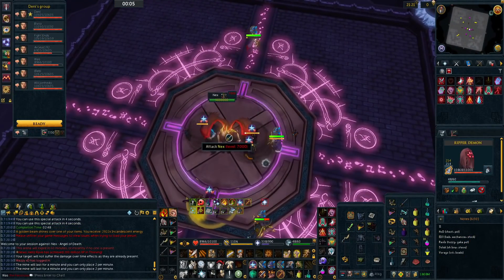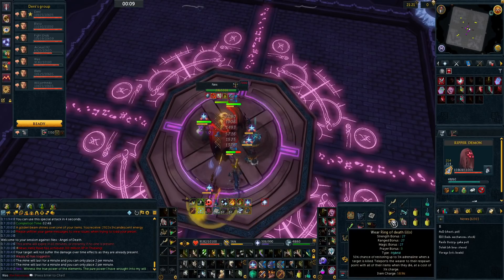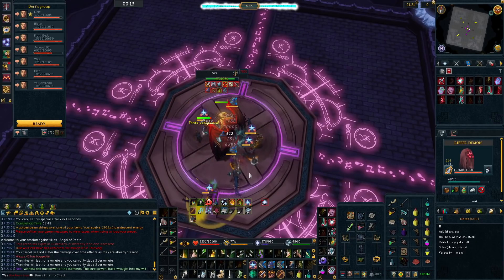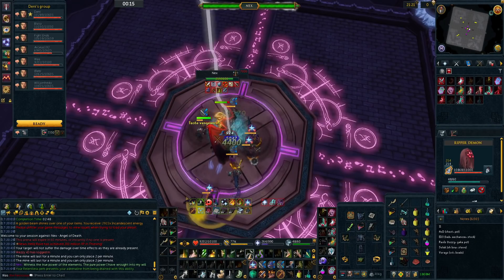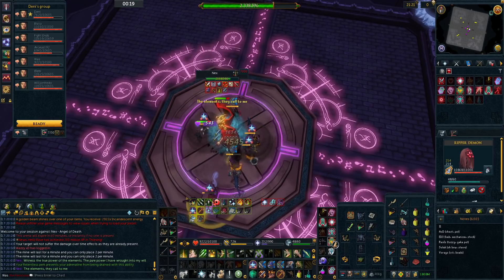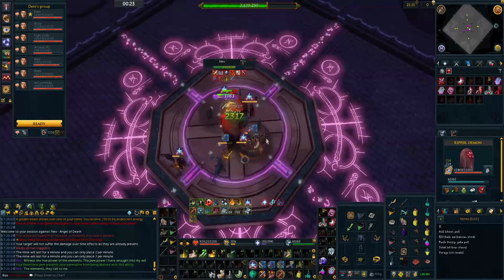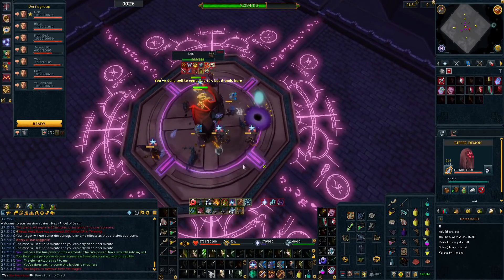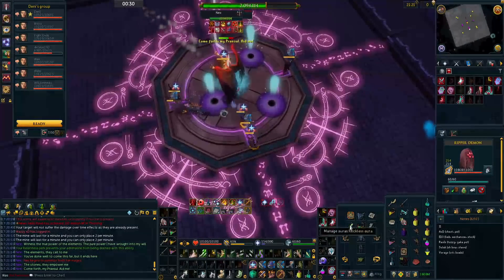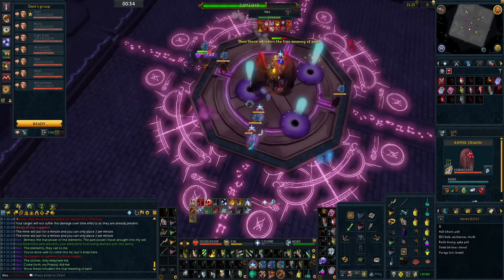The last boss I want to talk about is Nex Angel of Death. It's very common for teams to push for DPS and try to DPS as hard as possible at AOD. One of the main pillars of getting quick Angel of Death kills is phasing early. The earlier you finish phase one, the earlier Nex becomes attackable again on phase two. And the earlier you phase two, the earlier Nex becomes attackable again on phase three. Basically, it can start to compound quickly, and you can really feel the difference.